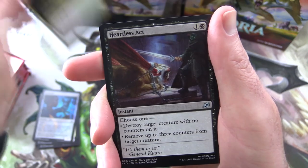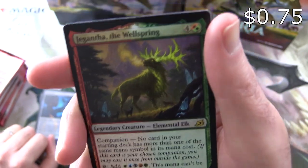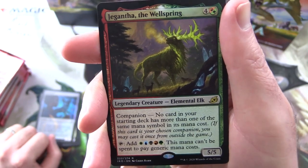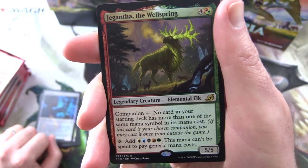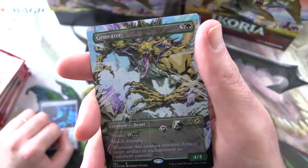Skull Prophet, Heartless Act, and the rare is Gyruda — sorry, Gigantha the Wellspring. Legendary Creature, Elemental Elk, 5/5 for 5 with Companion. No card in your starting deck has more than one of the same mana symbol in its mana cost. You can tap to add every colour — this mana can't be spent to pay generic mana costs. Is that a companion you've used? Leave a note in the comments.